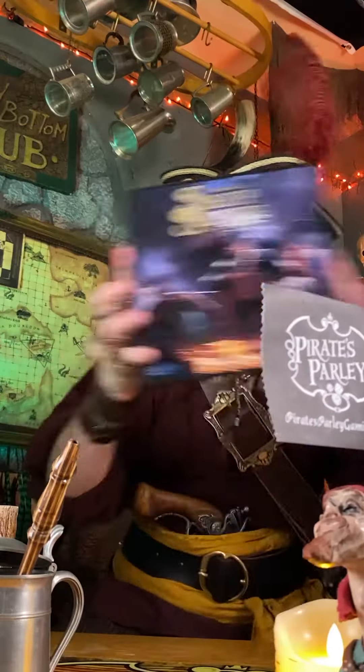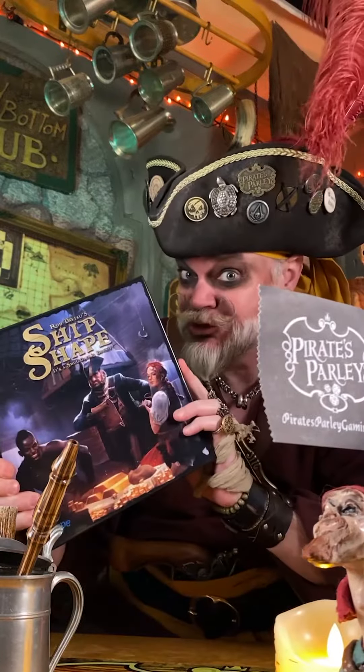Ahoy mateys! Today we're doing some smuggling on the high seas with Ship Shape by Calliope Games. The game is played over the course of three voyages, in which you'll be filling your hold with the smartest combination of cargo you can manage. And it goes like this.